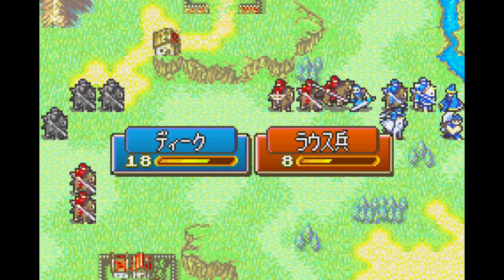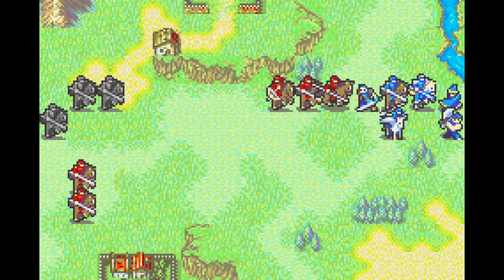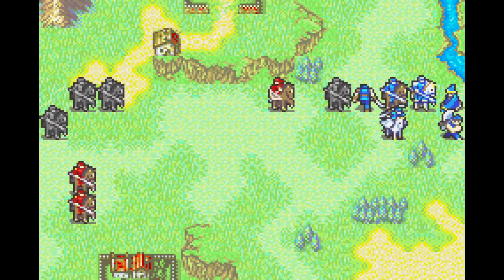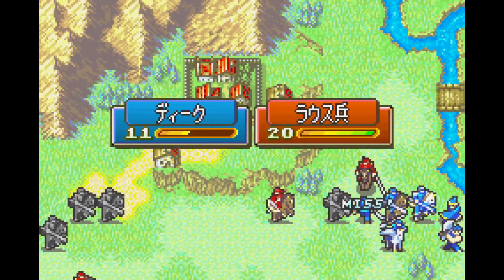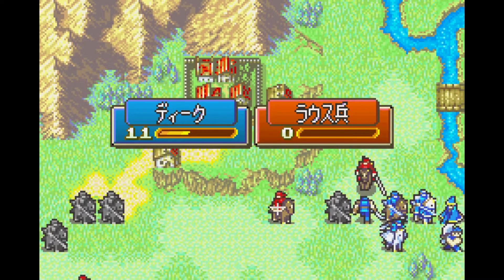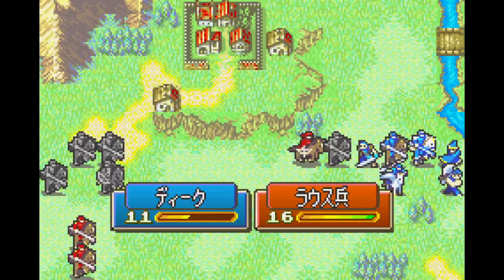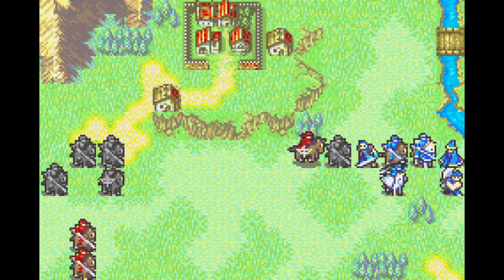Now this shows Shanna is very close to the front line here, despite the lack of a prep menu. The starting position would actually be Ellen's, if she was still alive, and Shanna would be at the very back of the team as a result. Killing off Ellen on the previous chapter allowed Shanna to be here, and will save a turn on this chapter as well as give some exp to Shanna.